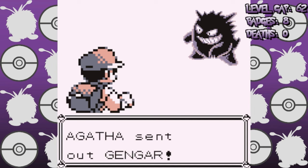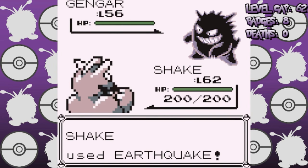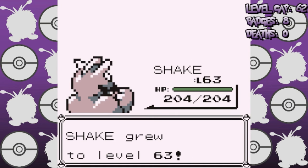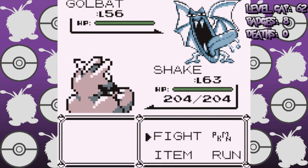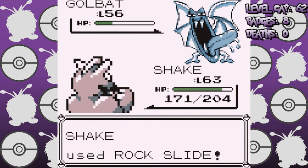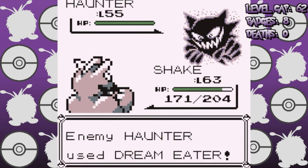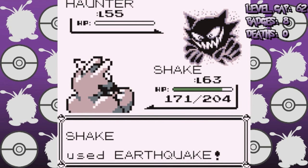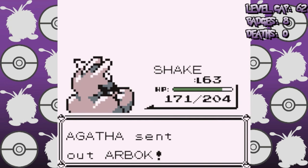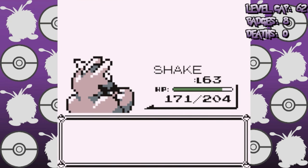Time for the Agatha battle, and this has the potential to be tough, as her Gengars have some really strong moves and resist fighting type moves. But Machamp battles through the confusion to one-shot with Earthquake, because Gengar doesn't have Levitate in Gen 1, and then seals the battle with Rock Slide. I just click Earthquake and win, taking out the rest of her team. Gengar tries to use Toxic but even that gets a Gen 1 miss, and we get to Lance on the first try.